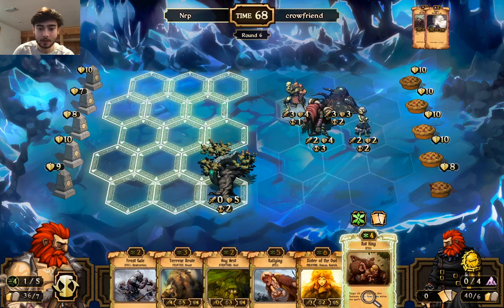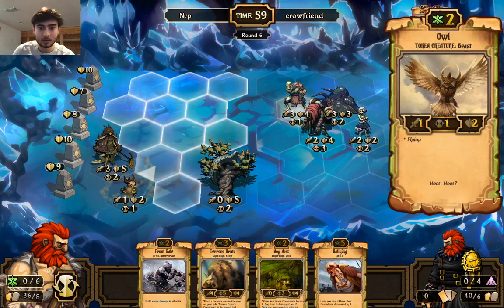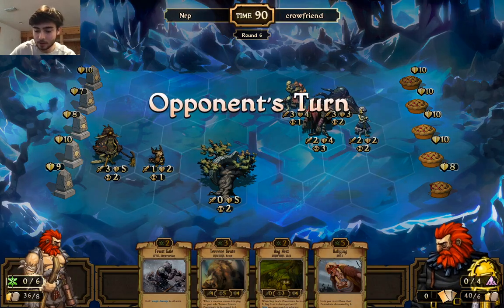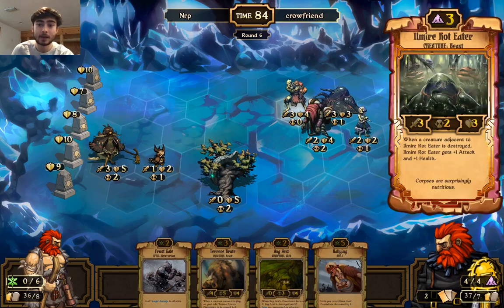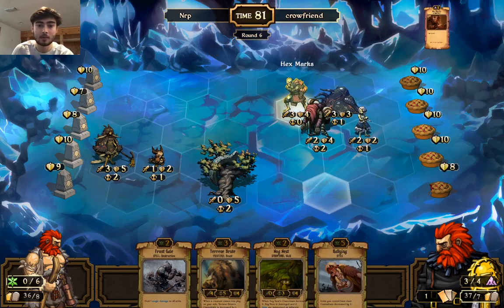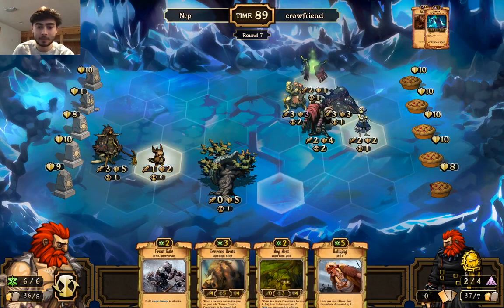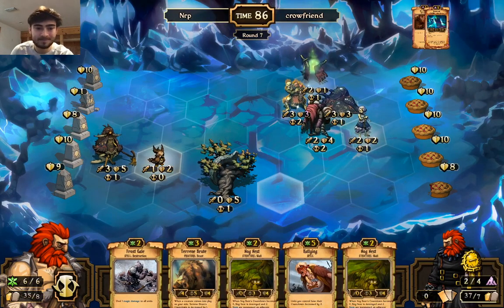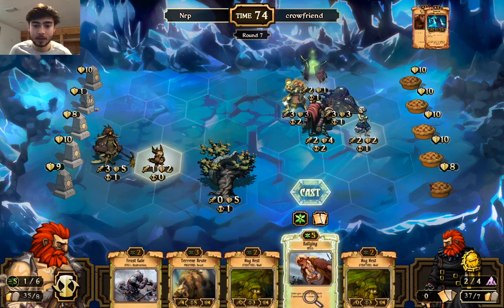I'm going to play the Sister of the Owl — may as well play a six-drop when you can. He wants to use a Demon Curse on it? That's fine. I'm going to need to draw a Quake soon though — preferably I can do Frost Gale then Quake so I can kill the Rot Eater without letting him buff off. He's going to go for idols here, that's going to do a lot of damage. He's pretty aggressive. Let's see what I can top deck. Rallying doesn't do that much for me — I don't think I can do Nog Nest.